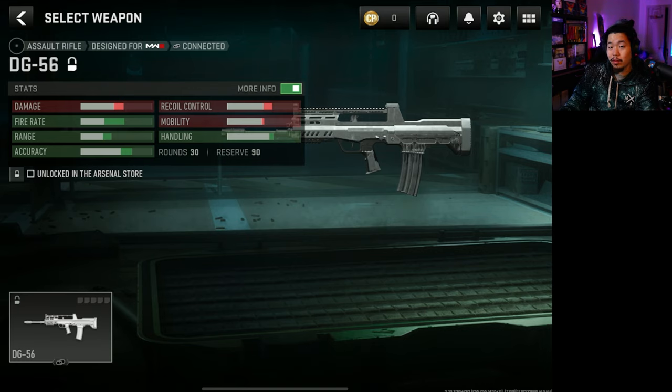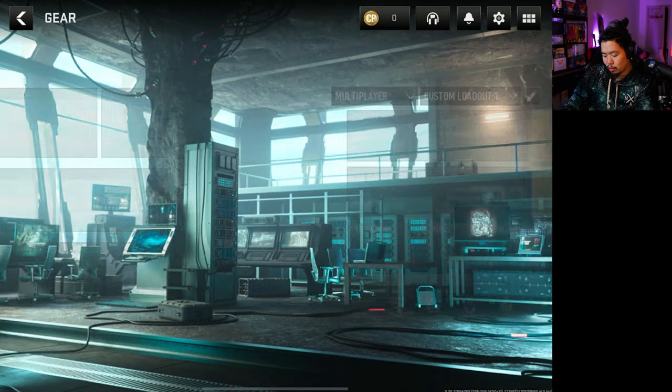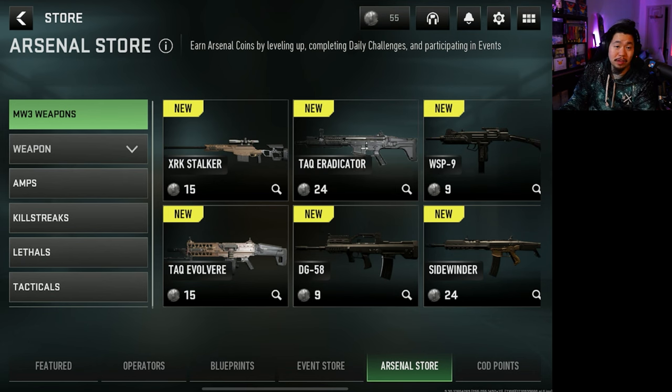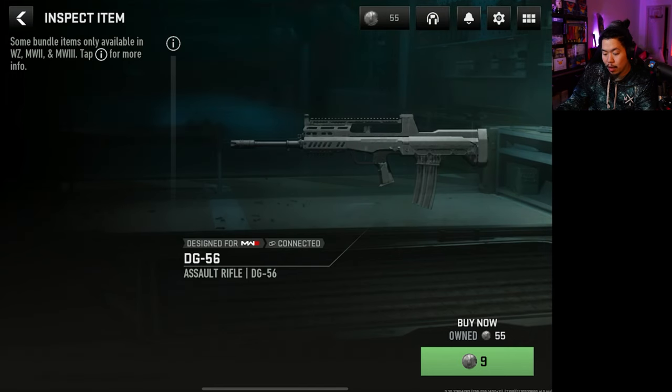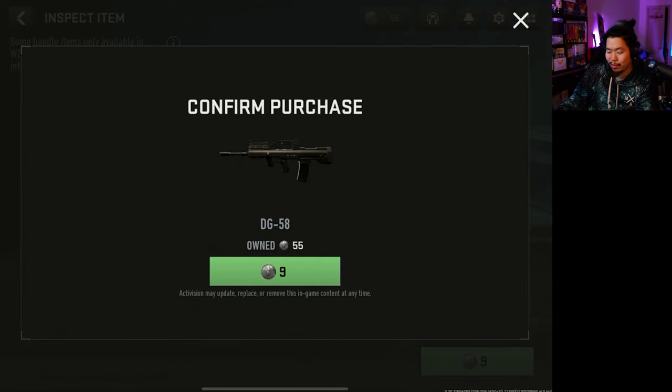Finally there's the Arsenal Store — this is probably the best way to unlock guns right now. Essentially you play games and earn Arsenal points, then go to the store where there's a bunch of weapons you can buy from Modern Warfare 3 or Modern Warfare 2, though some are more expensive than others. I do need one of the attachments from a gun here, so let's buy it and show you how this works.